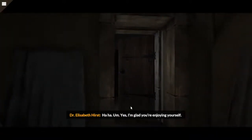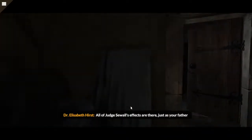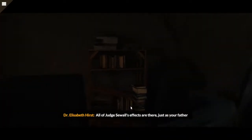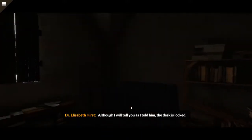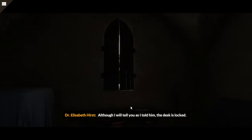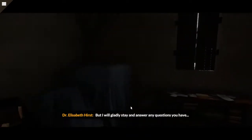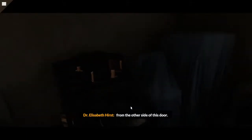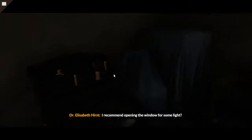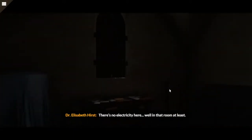I'm glad you're enjoying yourself. All of Judge Sewell's effects are there, just as your father requested. Although, I will tell you, as I told him, the desk is locked and I don't have the key. But I will gladly stay and answer any questions you have — from the other side of this door. I recommend opening the window for some light. There's no electricity here — well, in that room at least.